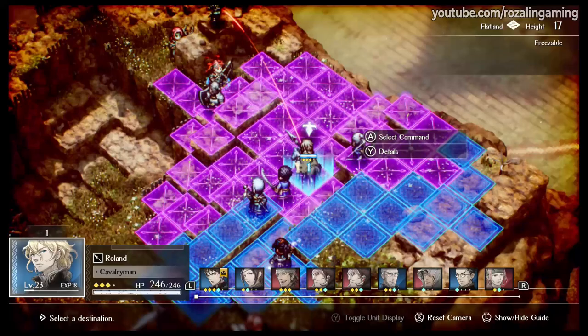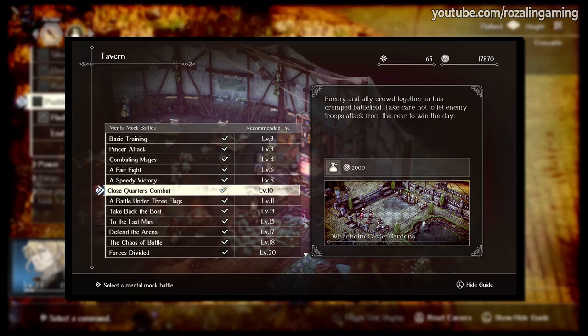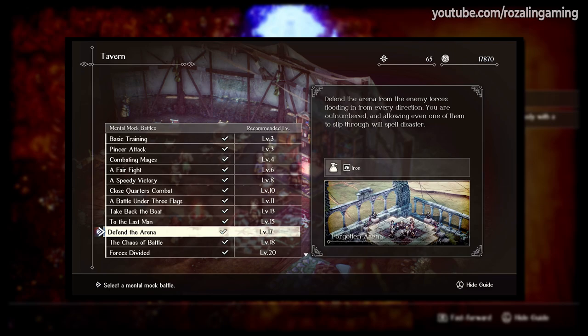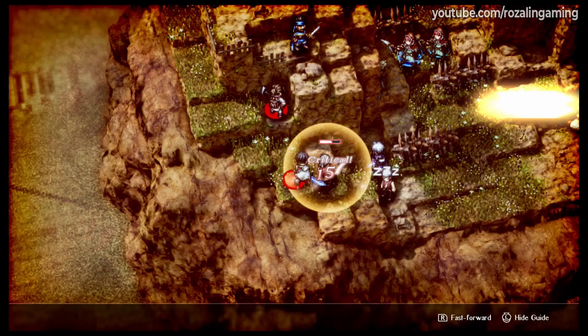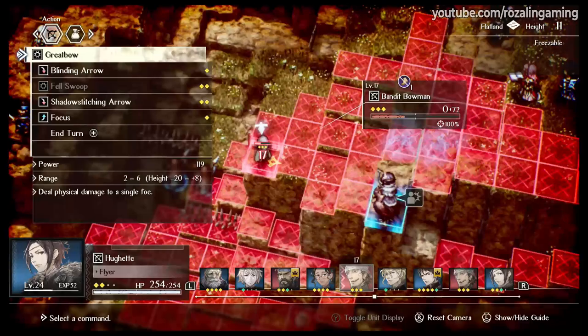Close Quarters Combat is a great map for coin and leveling units to around level 11. Defending the Arena is an excellent map for resources and leveling units to around level 18. And Forces Divided is another mock battle that gives a decent amount of resources and can be used as a source of leveling units to around level 21. Of course any of the mock battles will suffice, but I found those three in particular to not only be lucrative, but also very easy due to how you can manipulate the enemy AI on those maps.